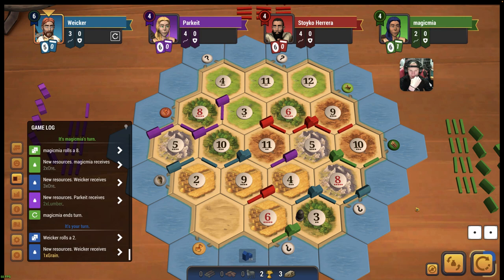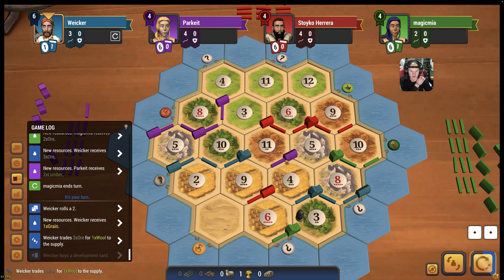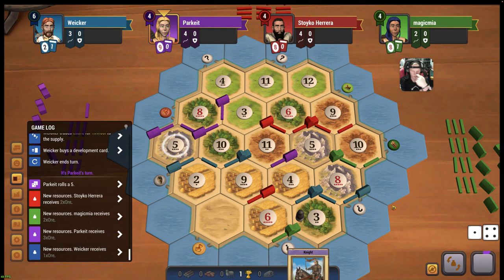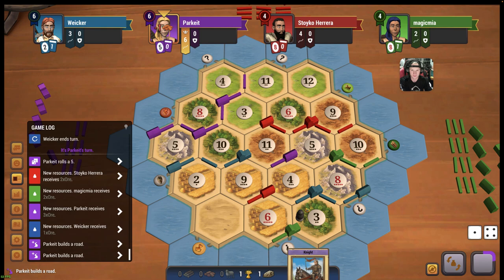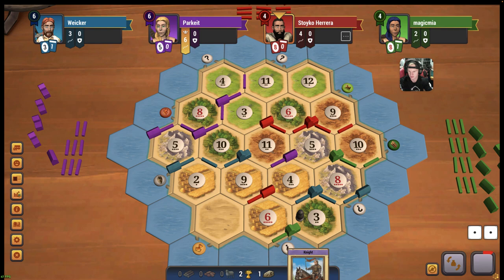Definitely don't want to city up the 8 - this is already too huge of a target. I think we're going to do this for a dev, which might be crazy. But I think the rest of everybody else's dev income is going to be pretty low. So if we can get 3 knights, maybe even a victory point, I think we're in a great spot. We get another rock. This is also a great defense for the next 7 that gets rolled, and we can flip it right off this 8.